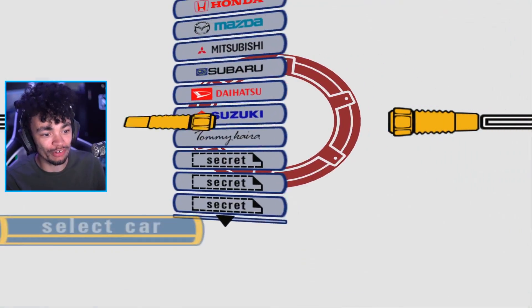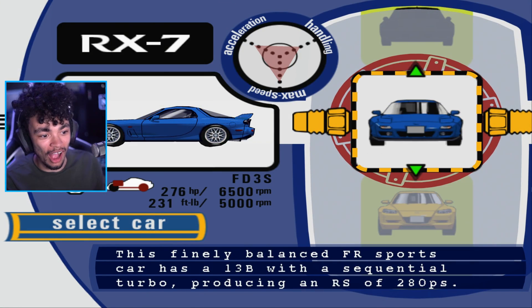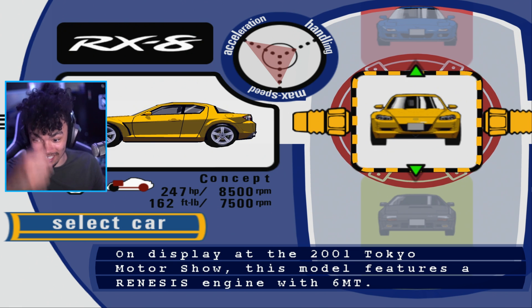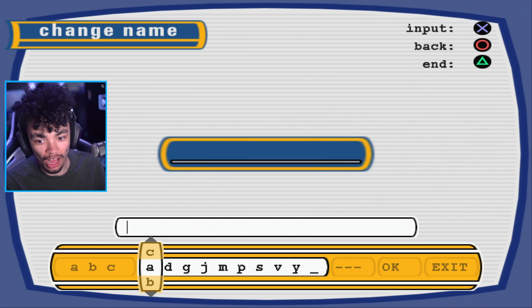We've got some Evos, of course. We've got Subarus. We've got RX-7s, RX-8s — wait, it's an RX-8 concept. It's that old. Enter the name for your new car. It's like Pokémon. I'm going to call it R34 GT.